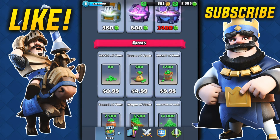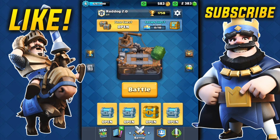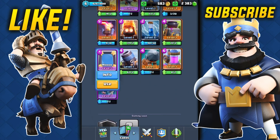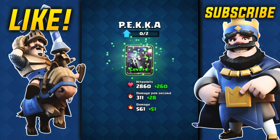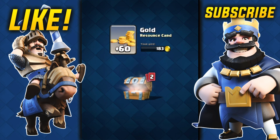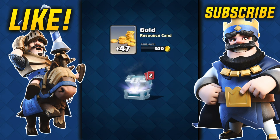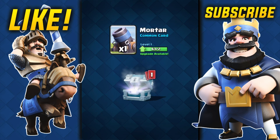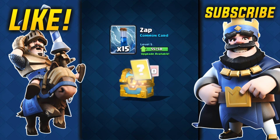I had a legendary chest but I actually never even bought it, so that sucks. I also had an epic chest and I did open it — that's how we got the Mirror and the Tornado. We also got the PEKKA, so now we have eight of them. We're gonna go ahead and upgrade that — just kidding, we can't afford it. Let's open some free chests. Nothing too good in there — some goblins, mortar, spear goblins. 181 gold, one goblin, seven arrows, 15 zap, and three tombstones — all pretty useless.